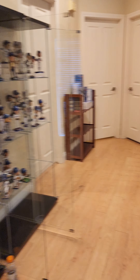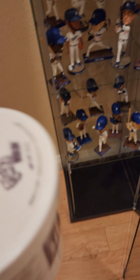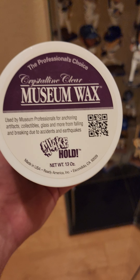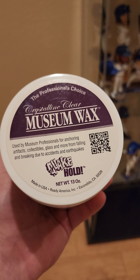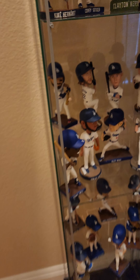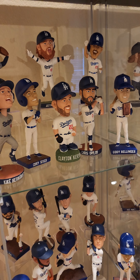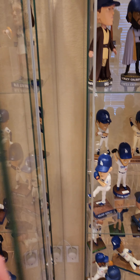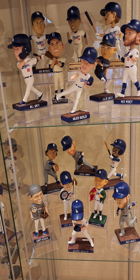They do sell something called museum wax — I got this at Home Depot. If you're concerned about your stuff falling over, you take some of this wax, ball it up in your hands, warm it up and flatten it, then stick it to the bottom of your figurine or bobblehead and stick it wherever you want it to stay without tipping over. The problem is, if you use glass cases, you'll probably see that little piece of wax underneath, which might not be aesthetically pleasing. Anyway, that's my Dodger bobblehead display — halfway done. I hope you enjoyed watching it, and I will do another video when this thing is complete.